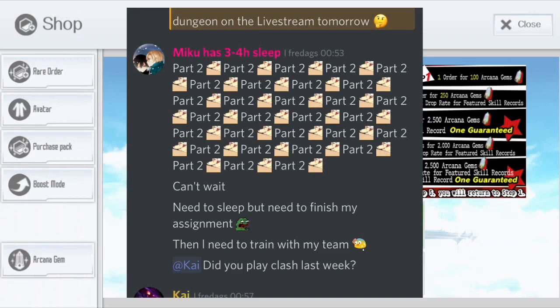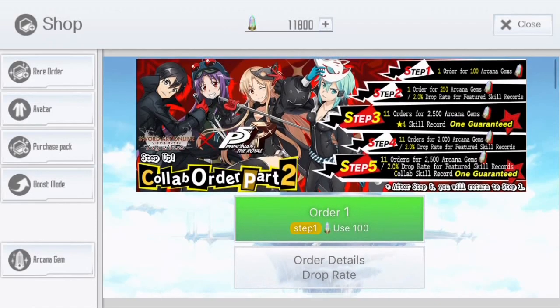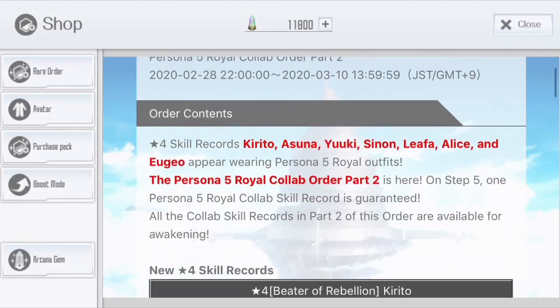I have been waiting for this part 2 and I've been spamming part 2 on my Discord guild so I'm really excited to pull this banner. Anyway, let's have a look at the banner. We got step 1 and 2 really cheap for one order, step 3 one guaranteed 4-star, and then step 5 with at least one guaranteed 4-star from the new skills.